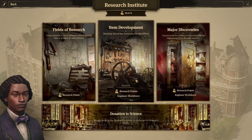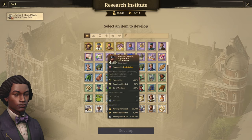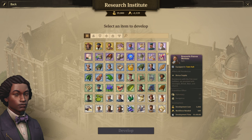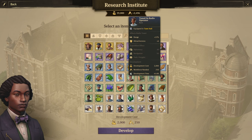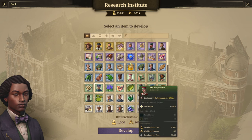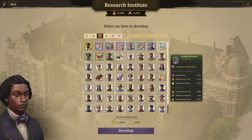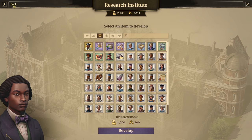So we spent a little bit of science on that and we can now develop a bunch of items. Fine feed yard affects all animal farms: productivity +70%. Okay, that's a radio tower — we don't even have a radio tower yet. Well, there's a lot of stuff that we can develop but let's go back.